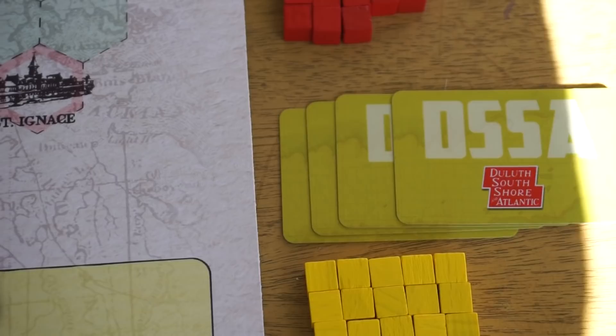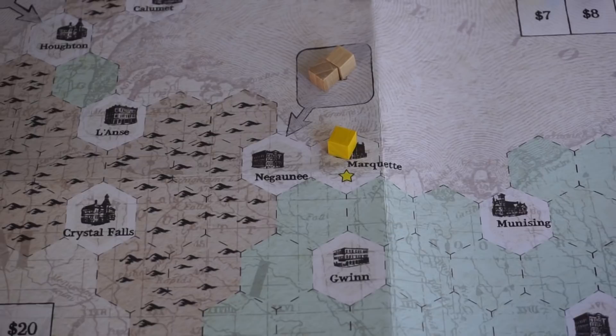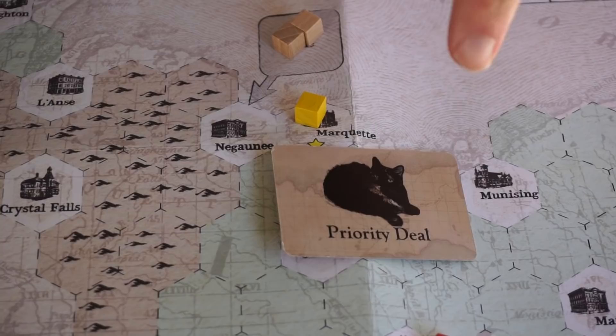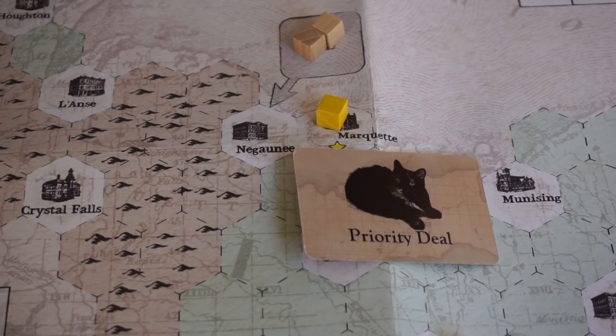There are stock rounds and operating rounds. Stock rounds are pretty simple — on your turn you get to buy a share or pass. You get one turn in a stock round. If you're the first person to pass in a stock round, you get the priority deal card. If no one passes, then it just passes clockwise. At the end of the game, if you have the priority deal card, it's worth the value of the share of the lowest stock value company.